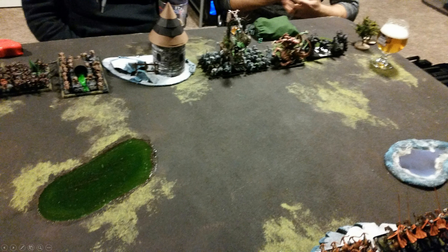Bretonnia didn't get to pray since I didn't go first. If you don't pray you still get a six-up ward save across the army, but if you do pray you get five-up against strength five. We have a secondary objective where whoever has the most scoring units within six inches of the center spot at game end gains 20% of total victory points — in our 2,400-point game that's 480 possible victory points. I really like the secondary objectives in Ninth Age; they add another dimension and they're right there in black and white for free.